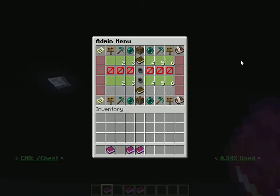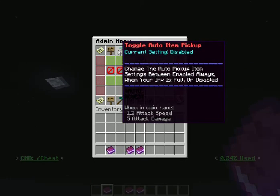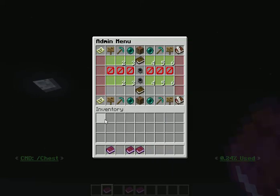The next feature is auto item pickup. So if I mine something or if I pick something up, there are three options: you can either disable it, which is the default; you can pick up items always; or you can pick up items and put them automatically into your chest when your inventory down here is full.